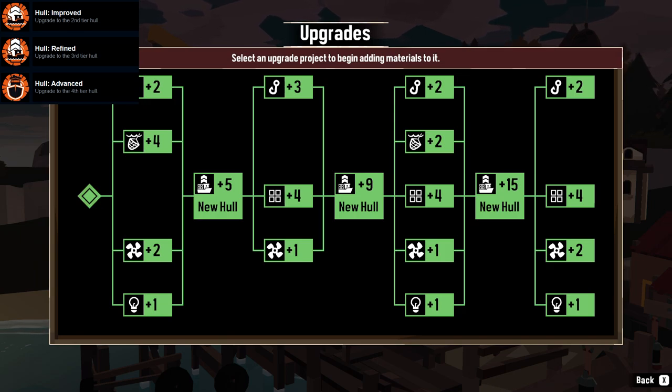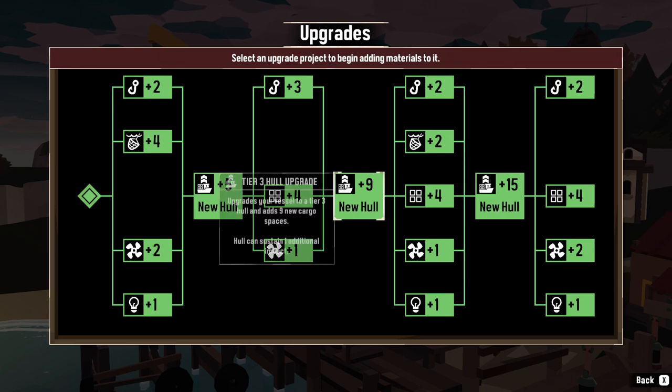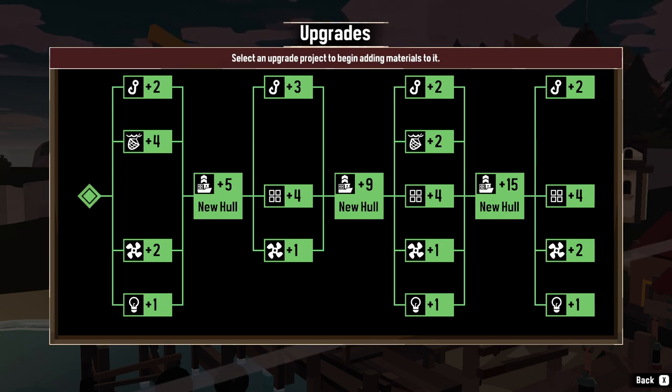Now moving on to ship achievements. The first set is hull upgrades: Hull Improved, Hull Refined, and Hull Advanced — each pertaining to each upgrade tier. You're going to need a lot of resources for this. I've totaled it out to 49 lumber, 37 molten scrap, 26 cloth, 6 reinforced metal, and $5,870.